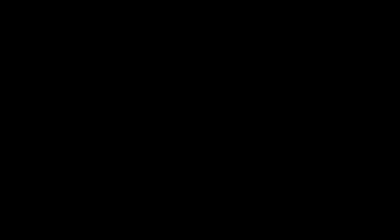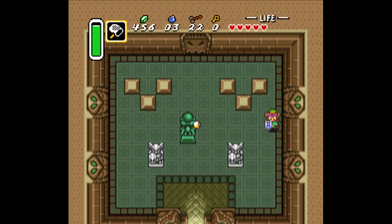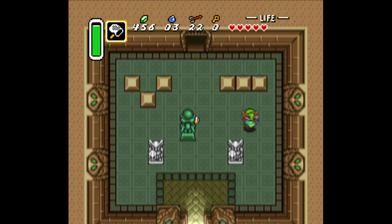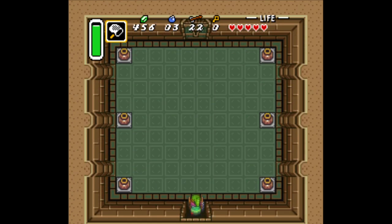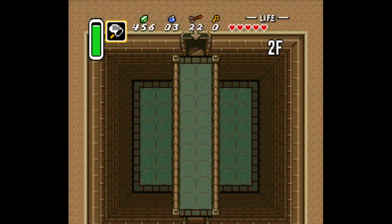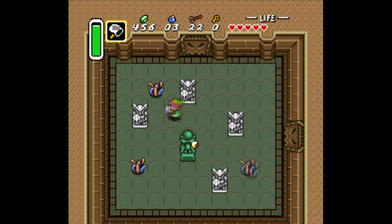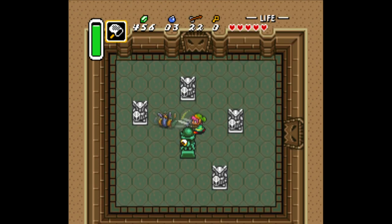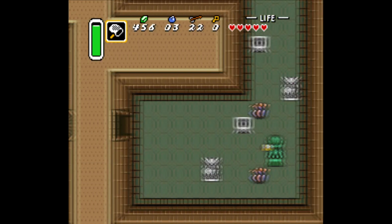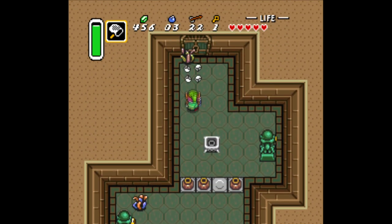It's going through here. Actually, I think there is something else over here — nothing important over there. I believe we're supposed to push that — there we go. Grab that key and just get out of this room. Do we just have to take all these guys out? I think that's it. Now you can just go right through this whole thing — just grab that key and get out of here.